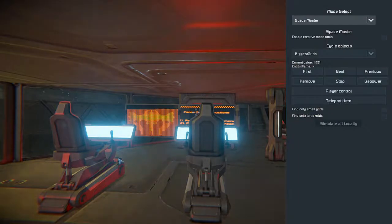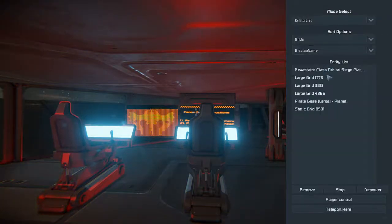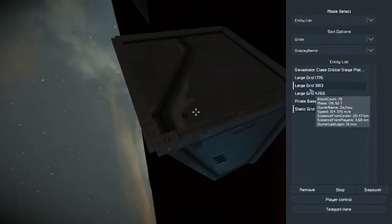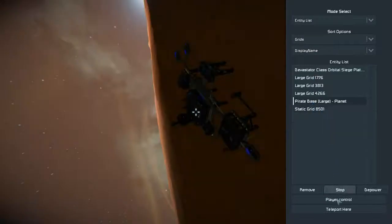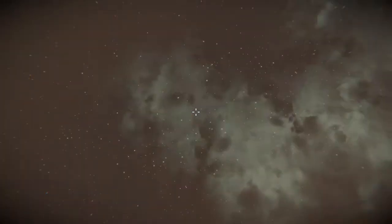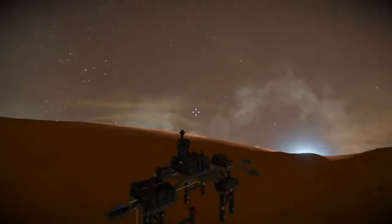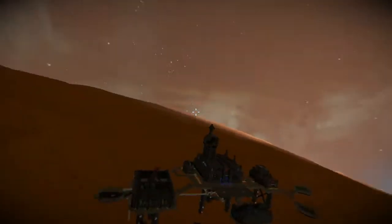I'm going to space master my way over. I might try it entity-less this time. Let's see if it's a static grid — Pyre base. Alright, so they're inbound from the stratosphere, from orbit. We've got a volley headed right this way to the Pyre base.